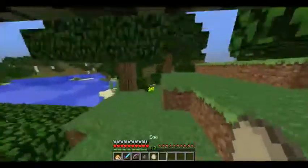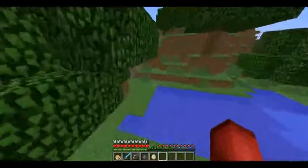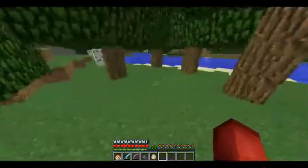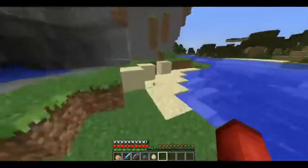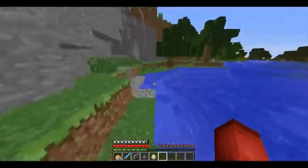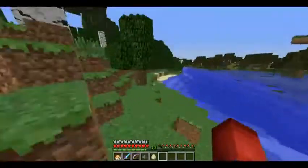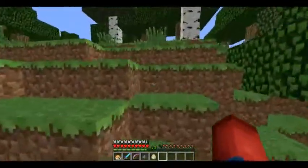Now with the new terrain generation in 1.7, to get to a snow biome you're gonna have to be in like a compatible biome. You can't find a desert and snow biome right next to each other, because that's unrealistic — temperature can't change that quick. So they changed it so forest biomes are next to snow biomes instead of desert biomes next to snow biomes. It's changed quite a bit.